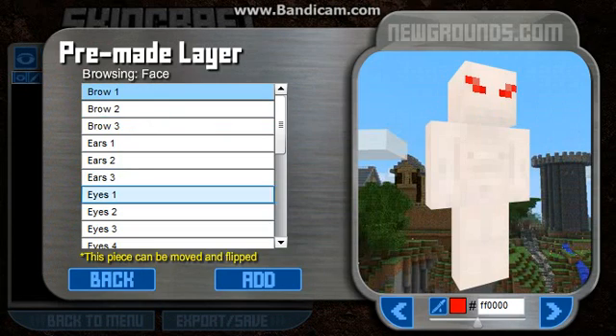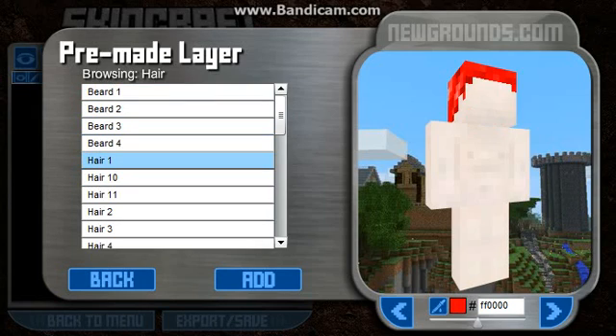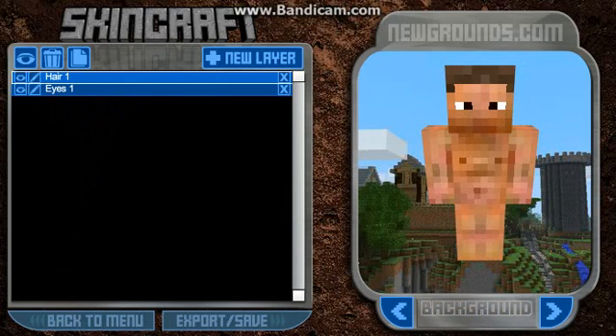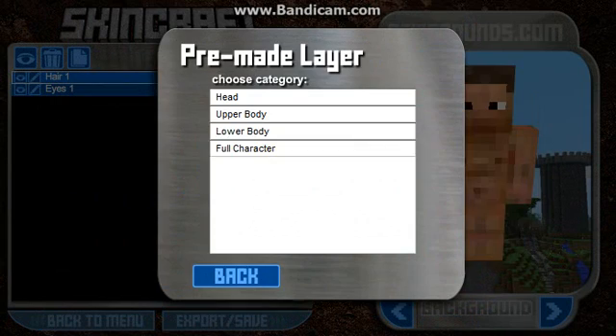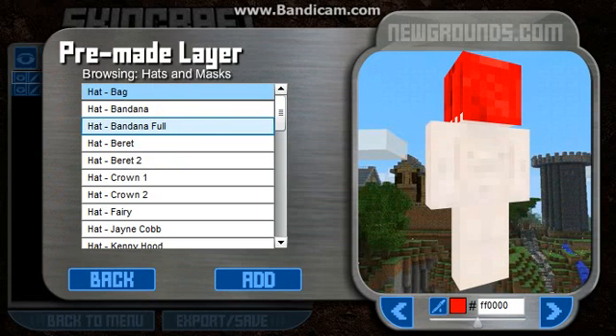Did that wrong. Hair. Hair 1 — pick that. We need a brown. There we go. Then you go New Layer, Pre-made, Head, Hat Mask.